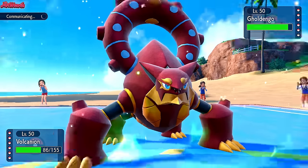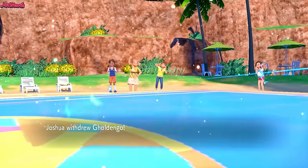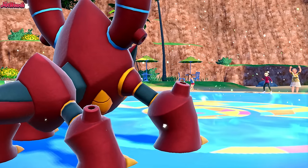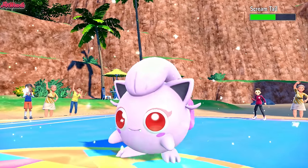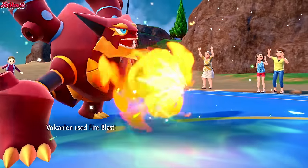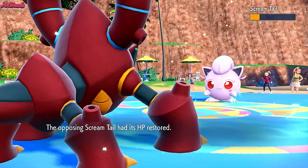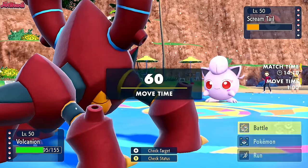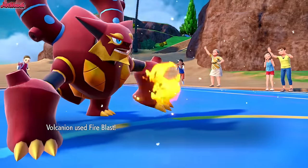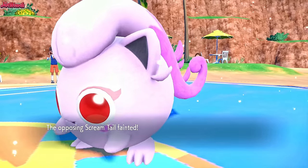We just fire off a Fire Blast and we should KO this Goldango. They withdraw Goldango. What are they going to go into to take a Fire Blast? Screamtail - I think that's a two-shot if we can hit. Fire Blast comes through - yeah, it's a two-shot. Volcanion is a real powerhouse considering it's low tier. Fire Blast is definitely a two-hit KO here. We hit the second Fire Blast - fantastic. Screamtail goes down. We're looking pretty good right now.